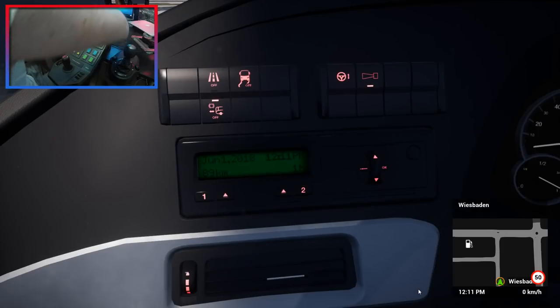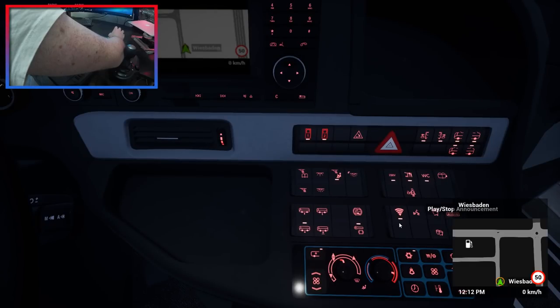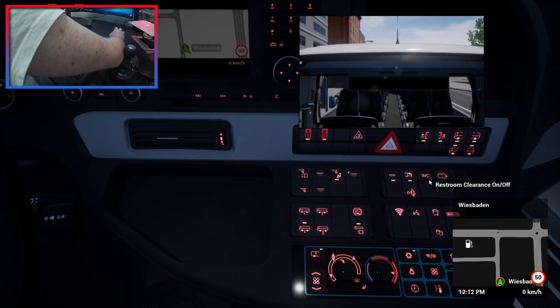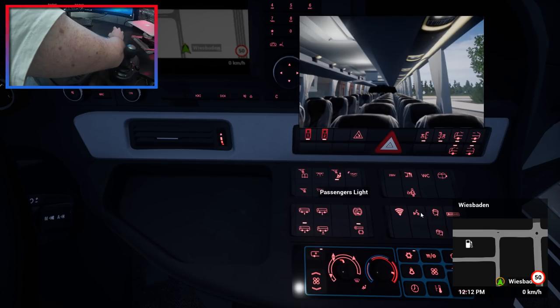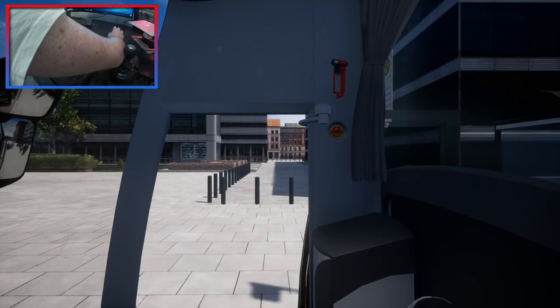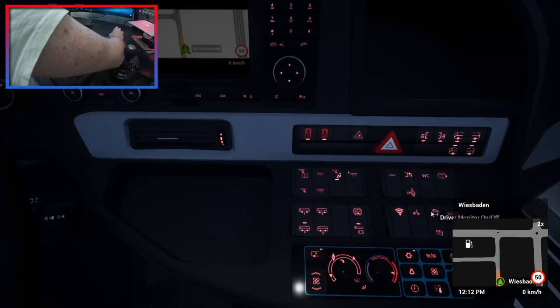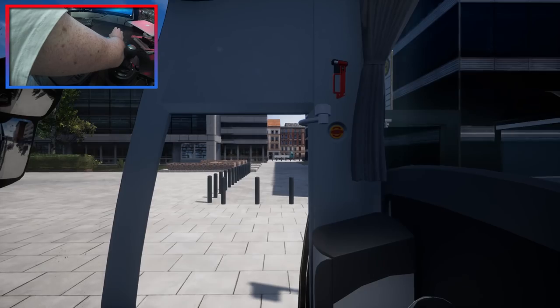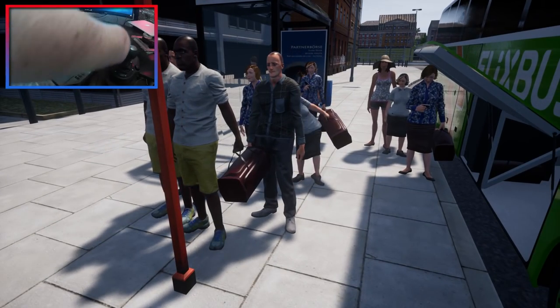Let's turn the head tracking off and get everything switched off so people don't think we're going somewhere else. Our passengers have already gone off — interesting. Oh, I've left the luggage bays locked, haven't I? Well done, me. Let's unlock them — there we go. There's your bags. Enjoy.